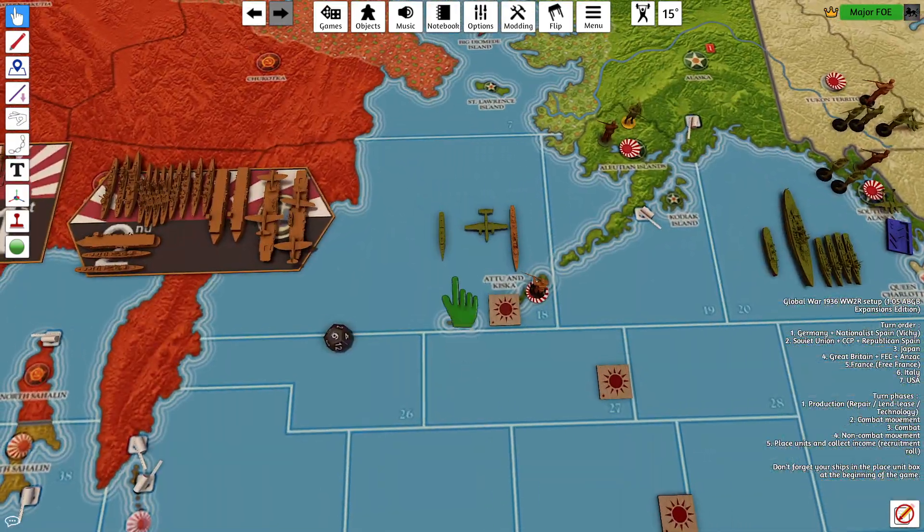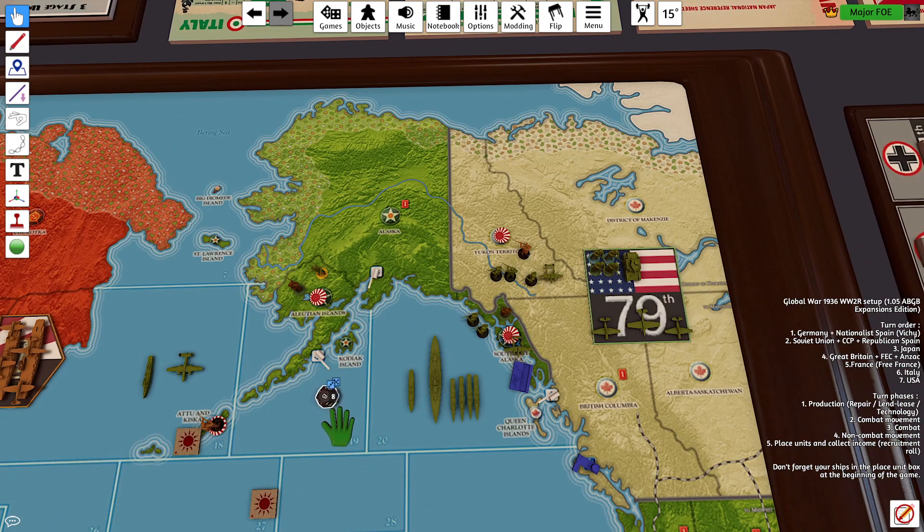Starting with this pesky destroyer. My destroyer attacks at a 4 — that's a miss. My medium bomber at a 7 — that's a 1, that's a hit. Return fire from the destroyer at a 4 — that's an 8, so that's a miss. That destroyer is taken care of. My U.S. Marine is at a 3; in the mountains it's a 2 — that's a miss. Marine on defense is at a 2 — that's a miss.